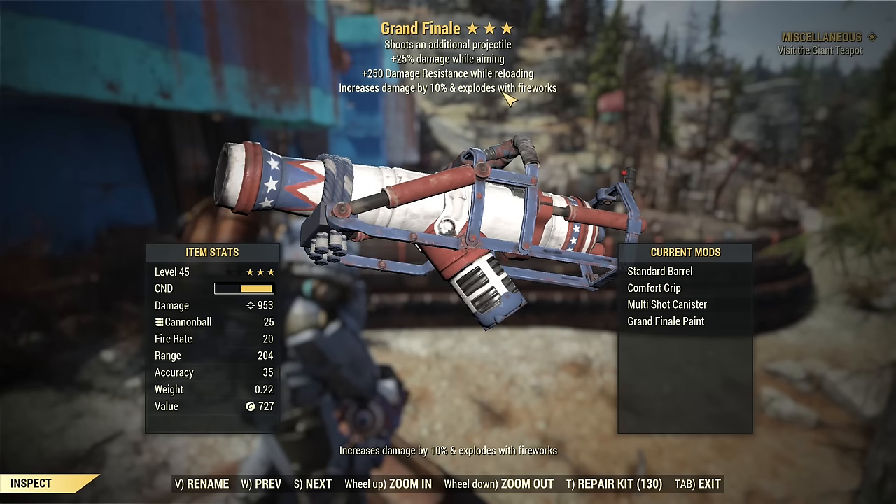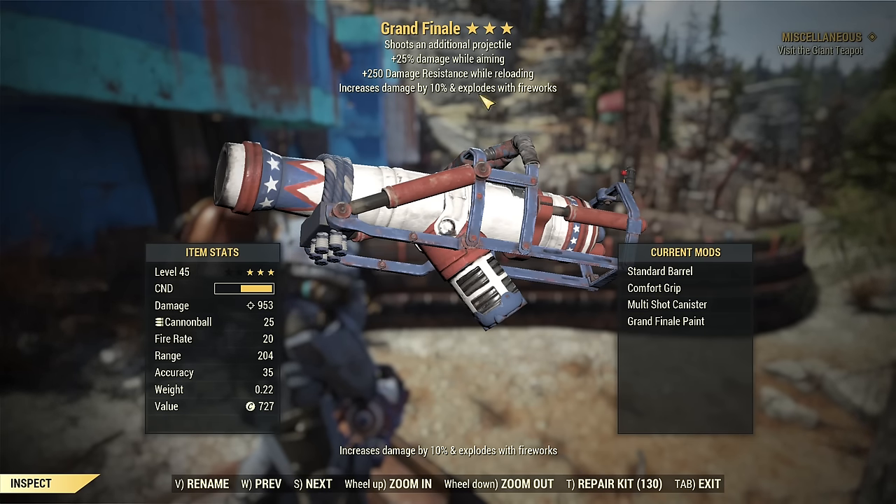Look at that fireworks effect — that's an additional effect. It's almost a perfect roll. On the last star it has damage resistance while reloading, which is not bad because you reload it quite often, so 250 to your resistance is significant. But I would personally still prefer faster reload. We don't have that, but we have better stuff. The fourth effect — I know there is no four-star — but it is like a four-star item because there is a fourth legendary effect, and it's worth it.